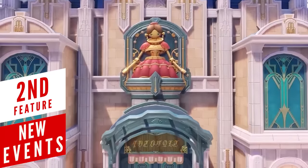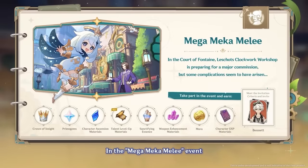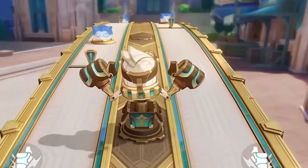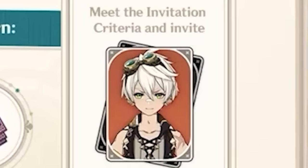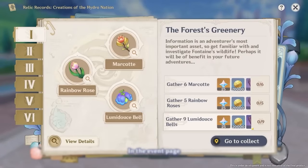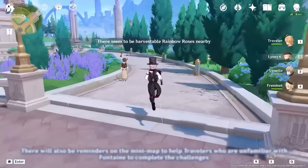With the new 4.0 version, we're getting a bunch of events. The major event is called Mega Mecha Melee, which consists of a few activities including underwater time challenges, a combat game mode, and a rhythm minigame called Dance Dance Resolution. Your reward for completing these minigames is the good old Benny Boy along with tons of materials. The next event, Relic Records, will require you to collect different types of materials and defeat monsters in the Fontaine region – it looks like an introductory event to help get better acquainted with the new region.